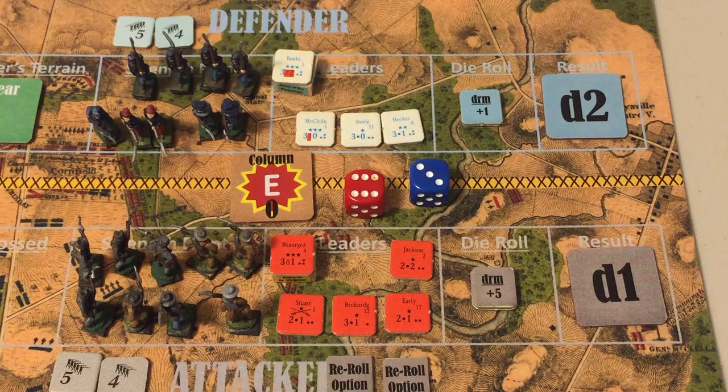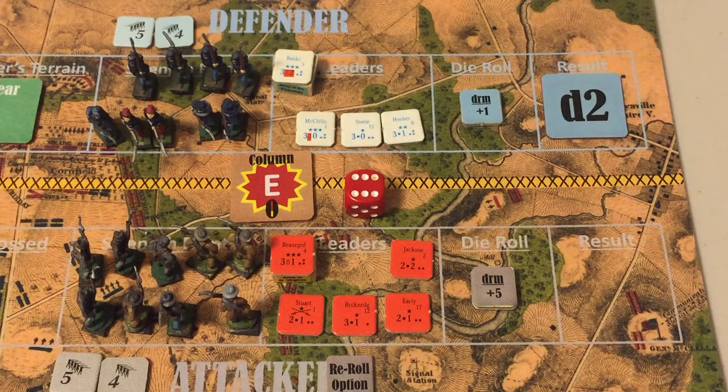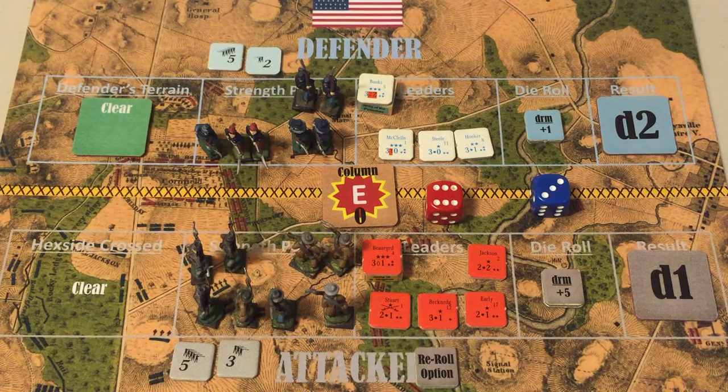The battle is won by the Confederates by causing more losses. Both sides are demoralized. After the battle, the Army of the Potomac has seven strength points and the Army of Northern Virginia eight. Checking for leader loss off-camera: only Jeb Stuart had an adverse result — he is wounded and placed with the leaders scheduled to enter next turn.